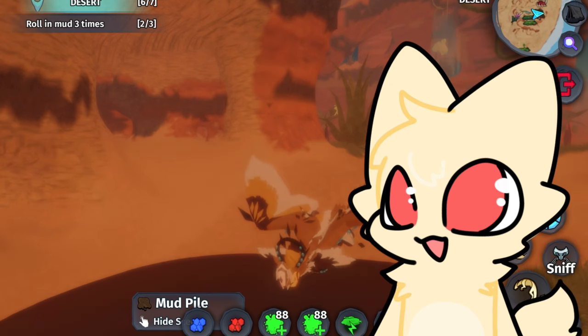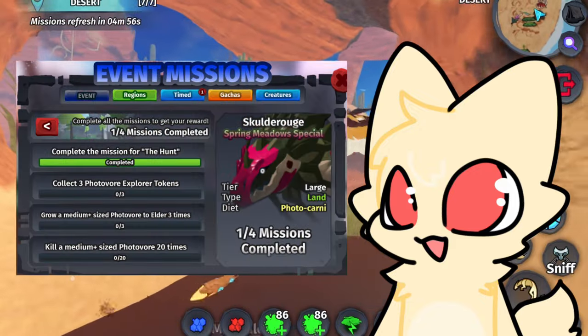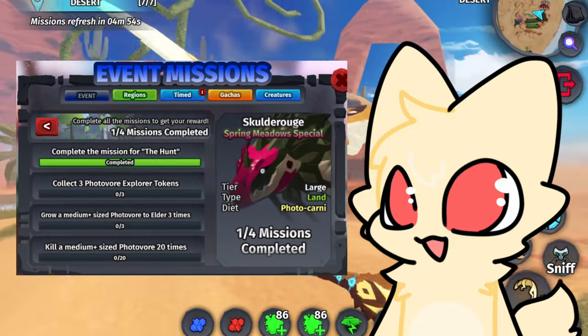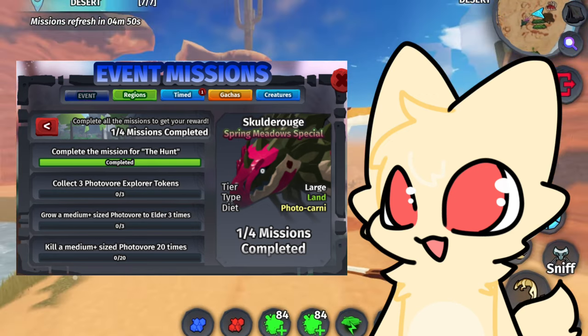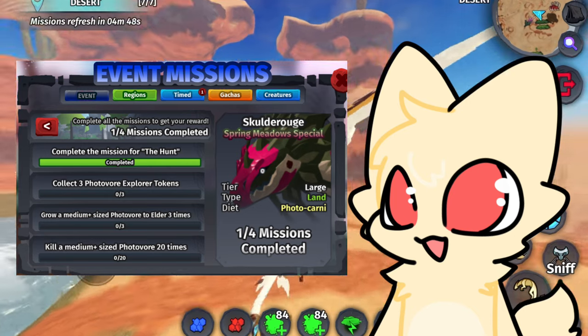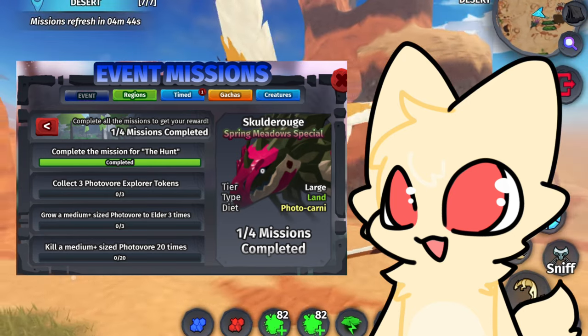Now that the hunt missions are completed, you can start Skullderooge's missions. The missions are: complete the mission for the hunt, collect 3 Photovore Explorer tokens, grow a medium or higher sized Photovore to Elder 3 times, and kill a medium or higher sized Photovore 20 times.